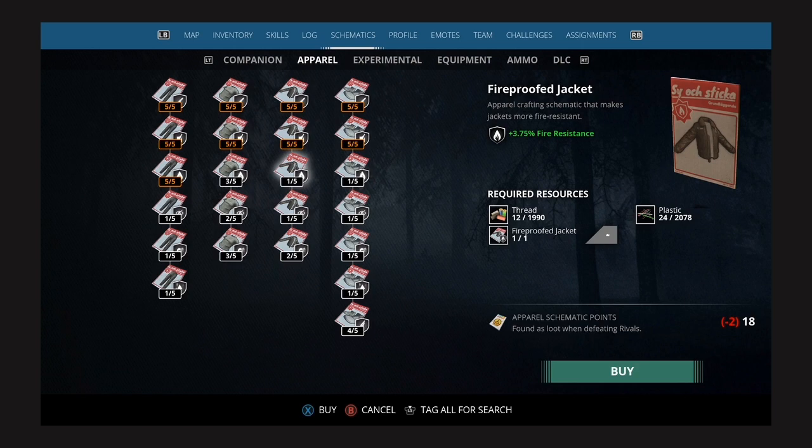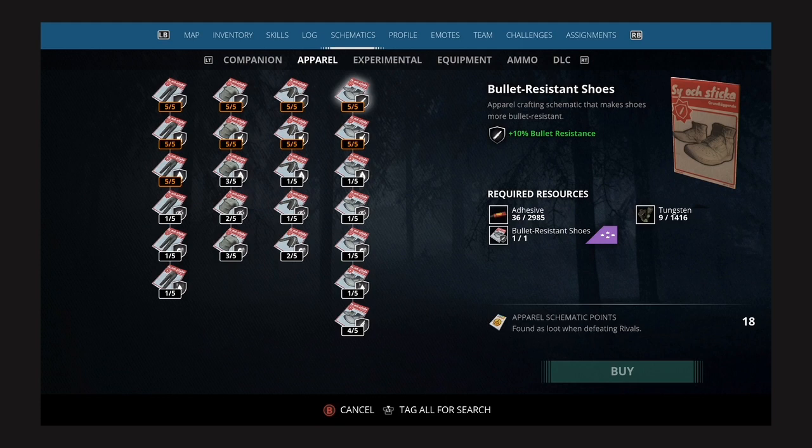Right here, your rivals — it takes two rivals to unlock one apparel slot. For your next slot you gotta kill four rivals. For your third one you gotta kill seven, and for your fourth one you gotta kill 10 rivals. That's a total of 23 rivals, and there's 23 apparels, so 23 times 23 is 529 rivals that you're gonna have to kill — and that's a grind because you have to create rivals.